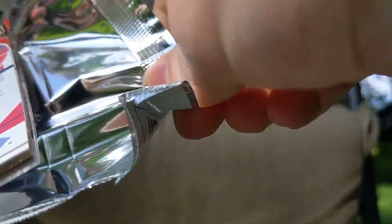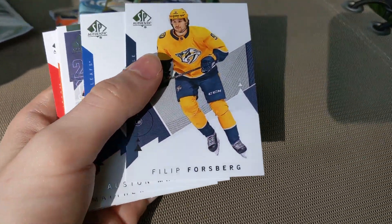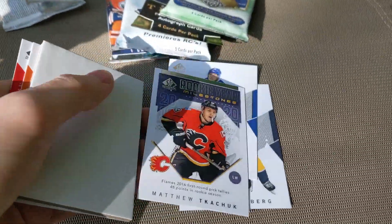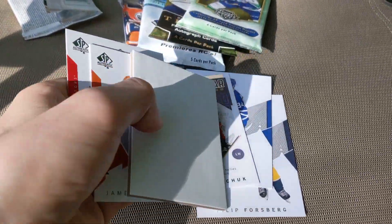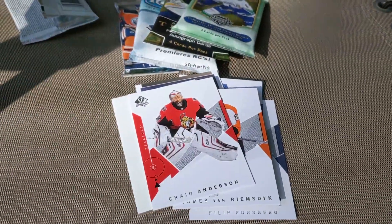Let's get right into SP Authentic. This break has already been fantastic. Let's see if it can get any better. We've got Philip Forsberg, Auston Matthews, Matthew Tkachuk, a Rookie Milestone, a big fat decoy, James van Riemsdyk, and Craig Anderson. Nothing too great there — let's move on.